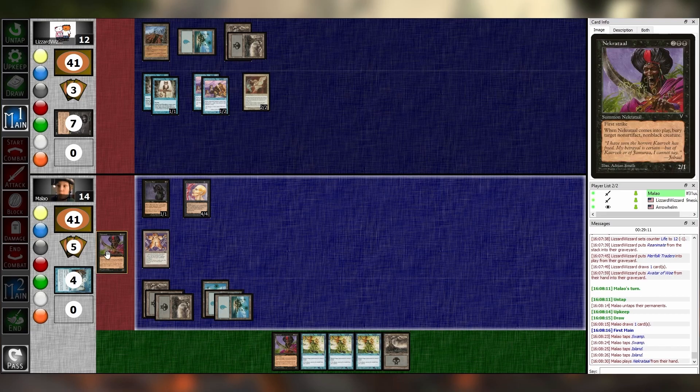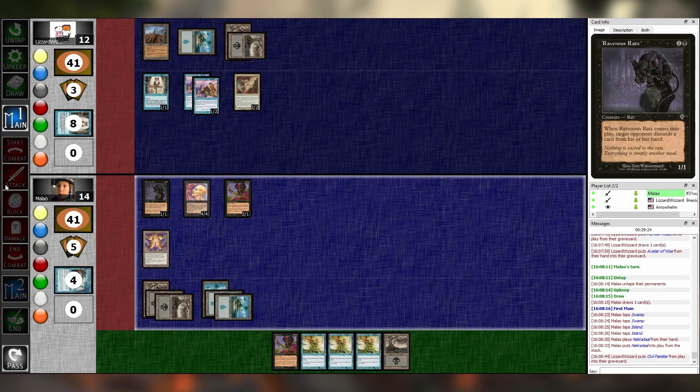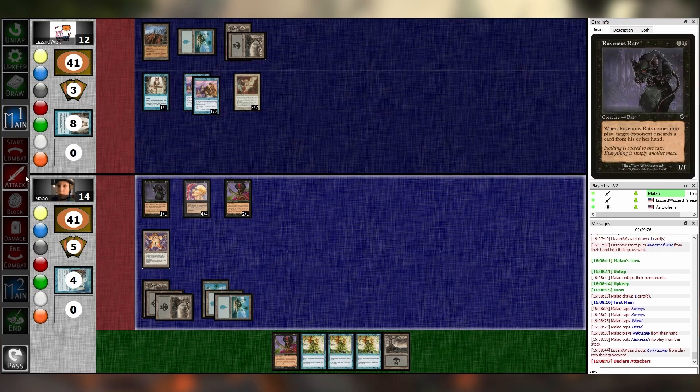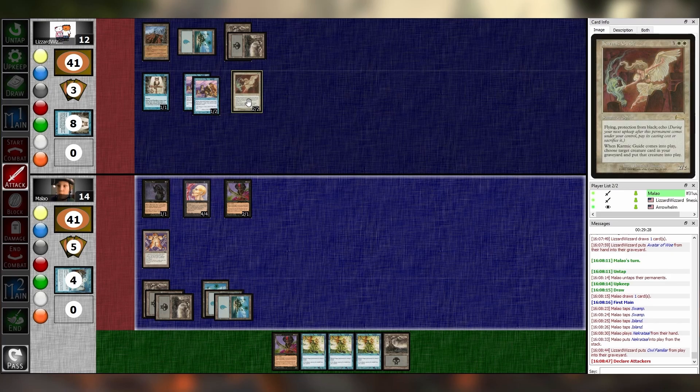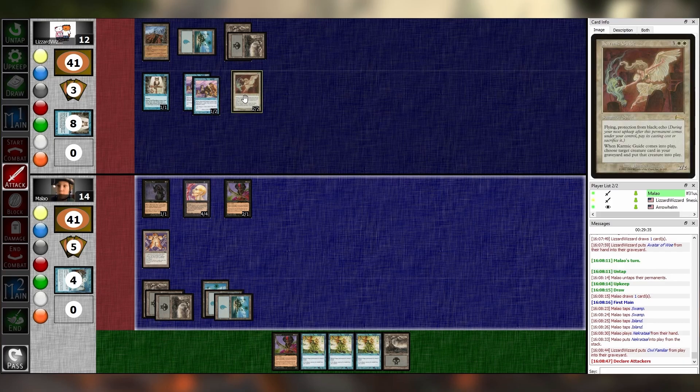Necrotol — targeting one of your Owl Familiars. I think you're right. It dies. Make the echo cost check — she can't pay the echo cost, she has no white. You can't target Karmic Guide anyway — it has pro black. Well, that's fine, it can't kill it, and that's what mattered to me. I will attack — I'm going to block the Karmic Guide. I guess it doesn't die anyway.